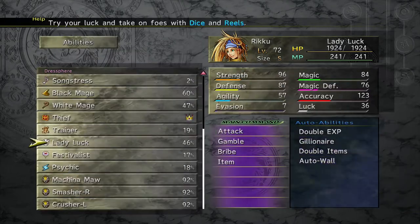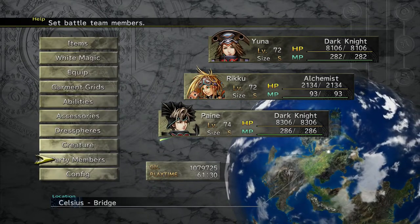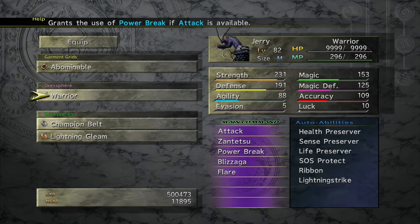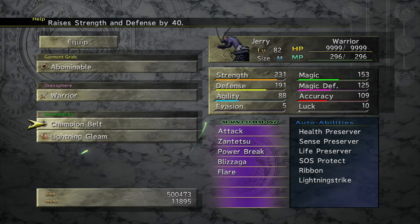I gained a lot of levels that way. Also off screen, I decided to just set a whole bunch of traps all over Spira in Chapter 5 here just to see what I would get. I got some pretty strong monsters. We have Jerry over here, who is this critical bug or something like that — he's got some really cool stuff. He comes with Health Preserver and Sense Preserver. I gave him Abominable, which gives him the Ribbon effect. He's pretty fun, he's got Flare, and just a lot of stats.